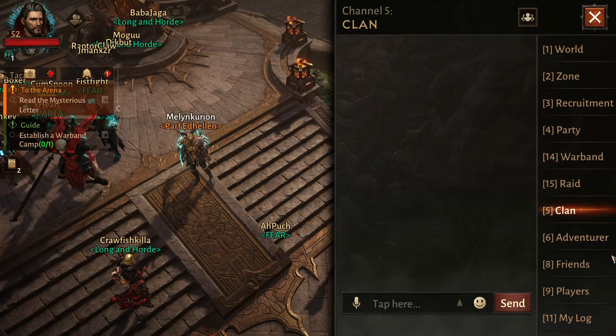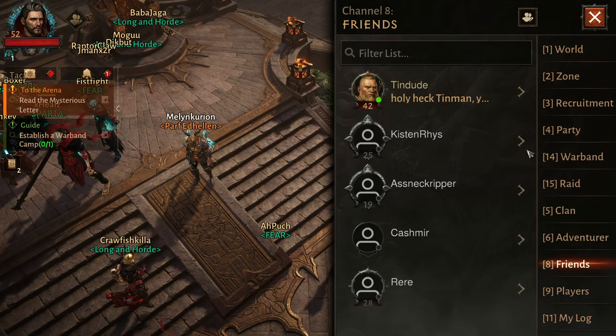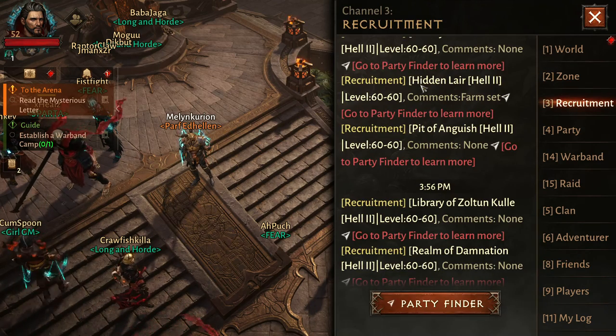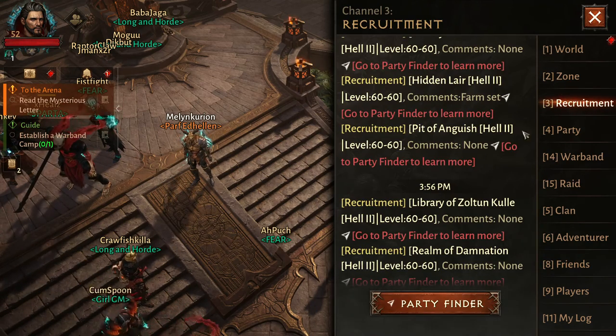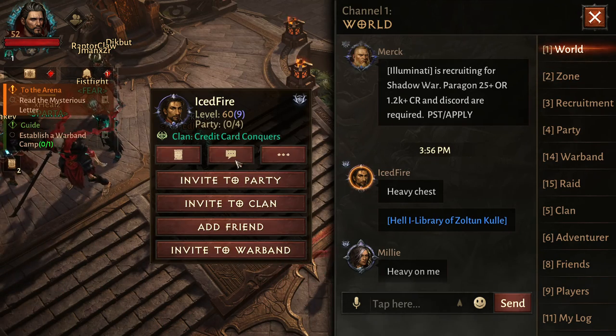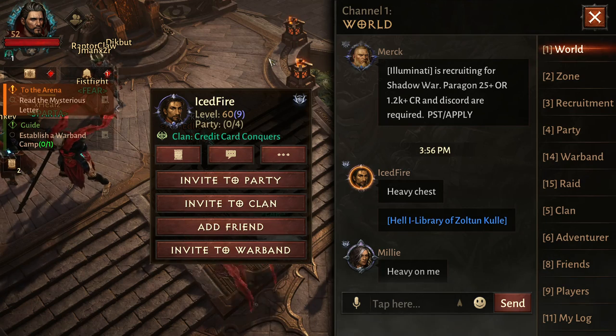This is where pretty much all your chats are, including friends. You can go right through here and click. If you want to send a certain person a message, you just click on their name and hit Message to send a direct message to them.